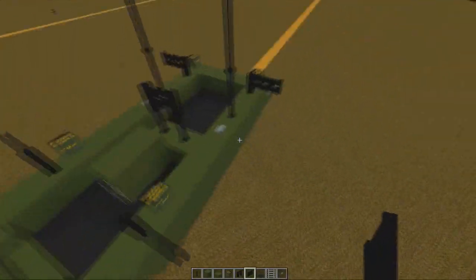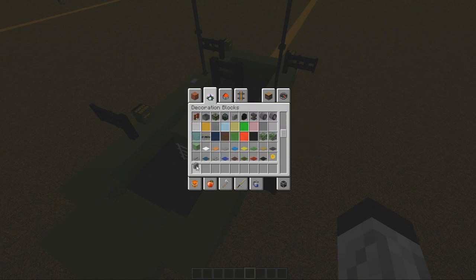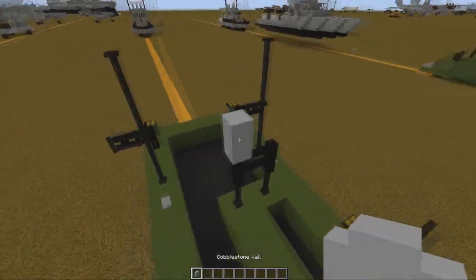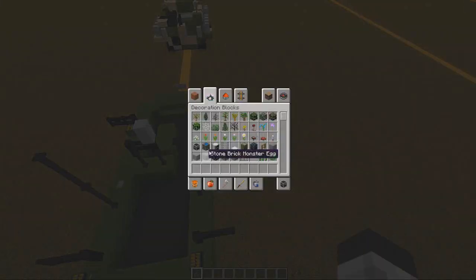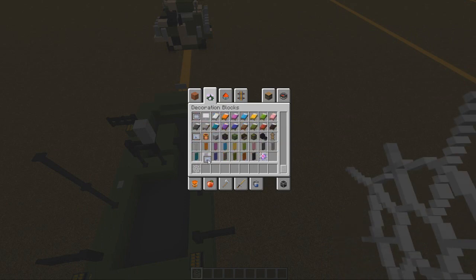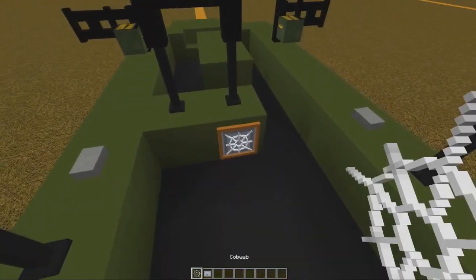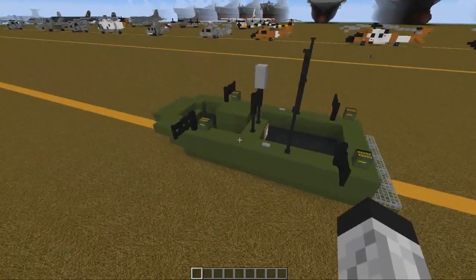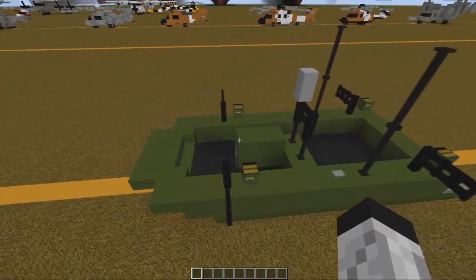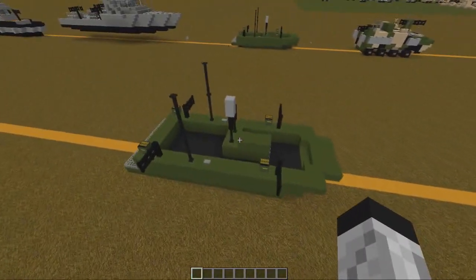We go to grab a cobblestone wall and put it on top there. Then grab our cobweb and item frame — that goes in there like that, just for the steering wheel. There's not much detail on this thing; it's all in and out dense on the real thing, which is tough to get in Minecraft.